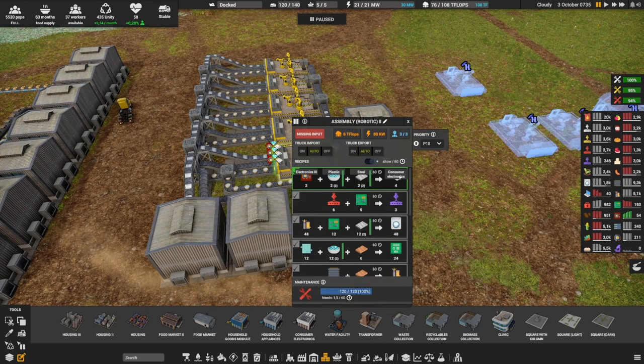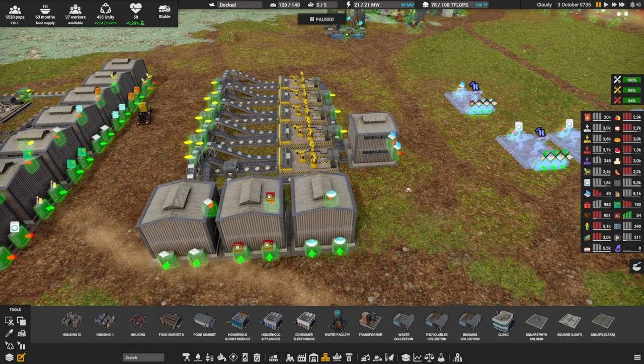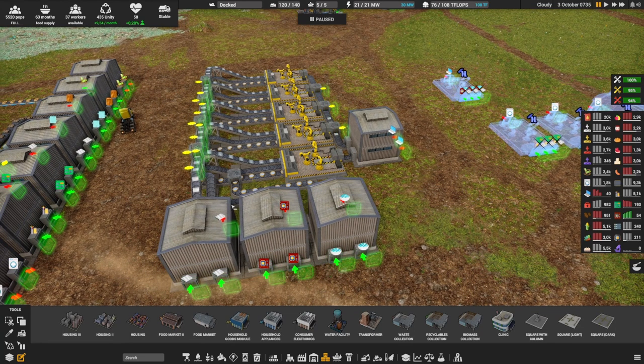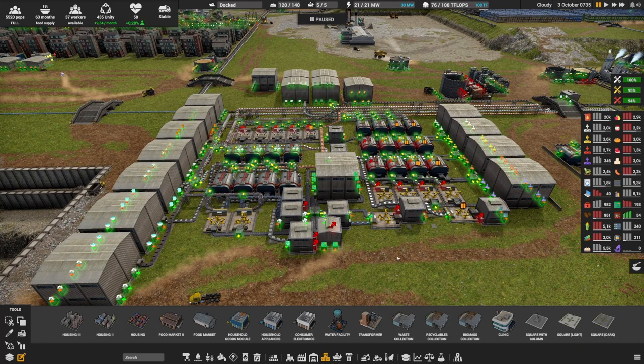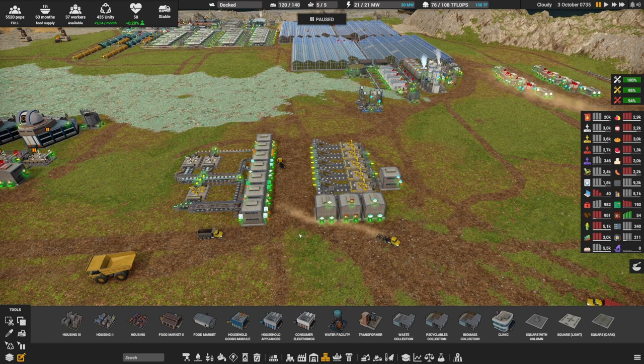For consumer electronics I need more than 16, so that's five robotic level 2 machines — a lot of teraflops, but worth it for over 4 unity. We need plastic, electronics level 3, and steel, all coming in three layers feeding down. You have two layout choices: a separate dedicated layout as I've done here, or integrating it into your main production chain where you're already making electronics, steel, wood, and plastic. I separated it because household goods are lower priority — trucks deliver when resources are available.